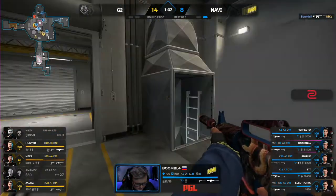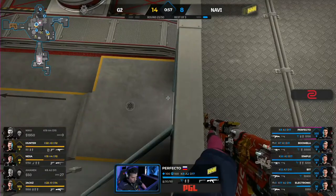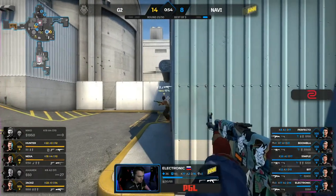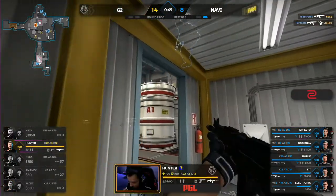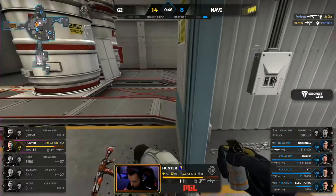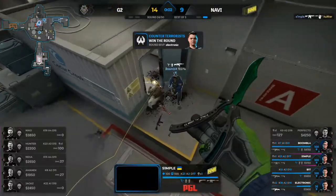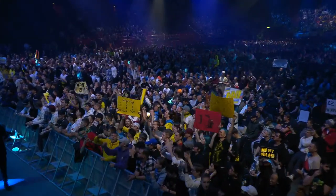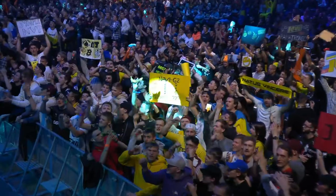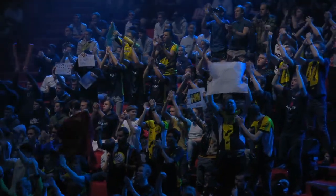Two-man advantage — a Perfecto is ready to collect. Nexa not looking the right way, and this one petering out. Ready for it. Hunter at least finding one, stops the record from being completely clean. And that's the end of that. We might need to take some inventory right now — of the way these last couple of gun rounds have gone. We need to take stock on what's happening. Because it's how we're going to theorize what G2 are going to do going forward, and Na'vi are having the same conversation. These slow rounds where they're giving a lot of space to Na'vi — not working, right. Na'vi are happy to sit back and take the fight.